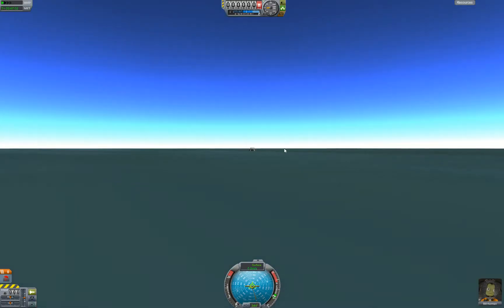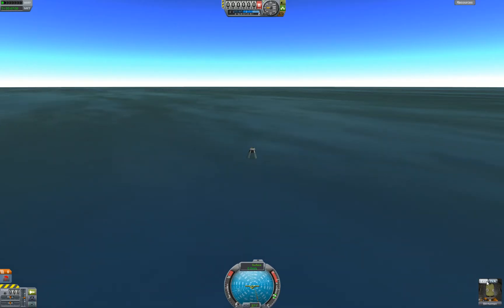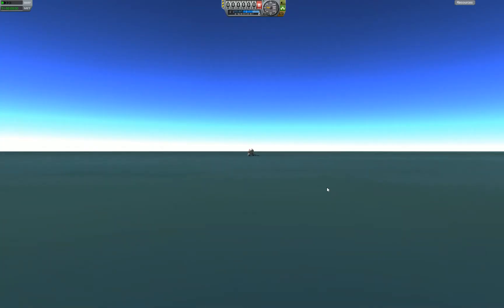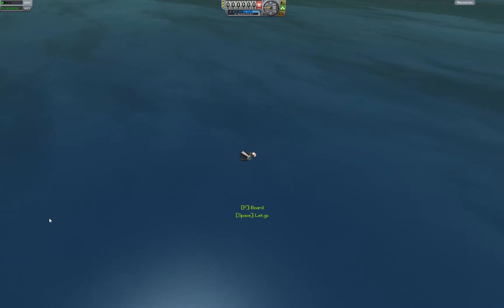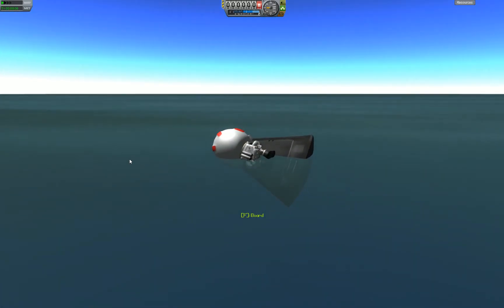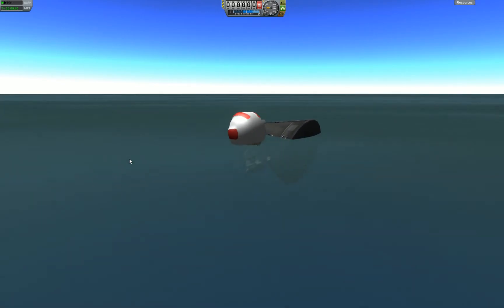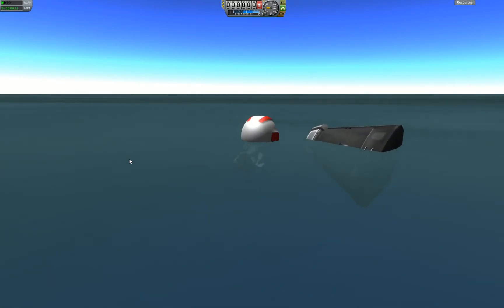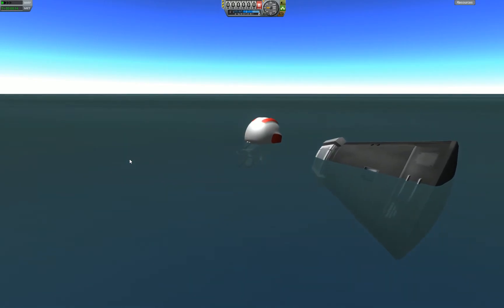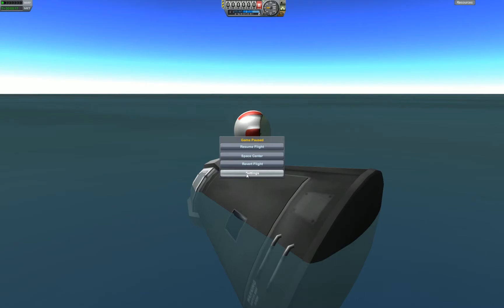Plop! Safe landing. Bill Kerman is kind of a madman so he's going to go EVA in the ocean and just float there next to the capsule. He's swimming around. And now I'm going to leave him there to die. So now you can get into orbit and back out again — and still kill your Kerbal.